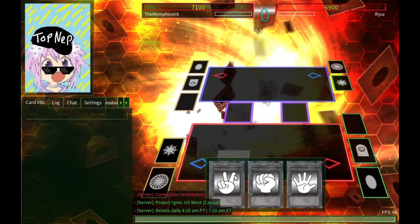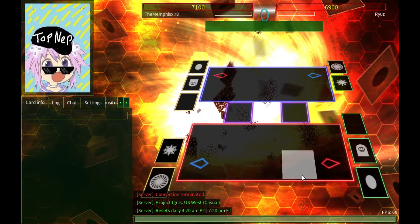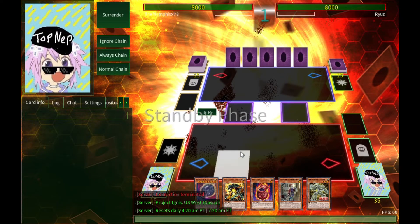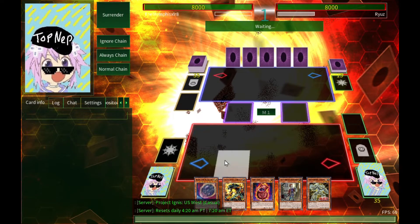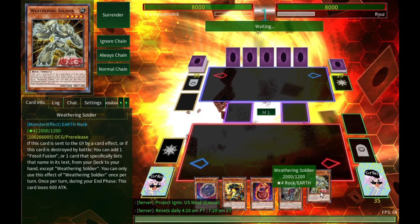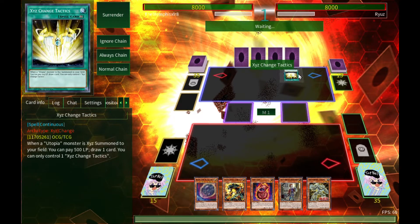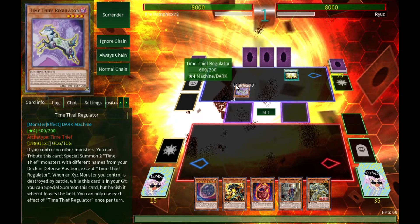Third opponent — I've temporarily switched to my right hand even though I'm not supposed to overwork it since it still hurts a bit. What are we up against? Utopia Exceeds stuff — Time Thieves, not necessarily something I enjoy.